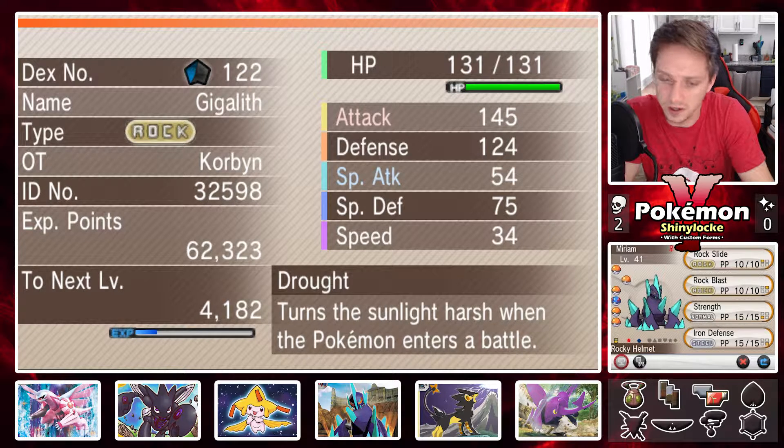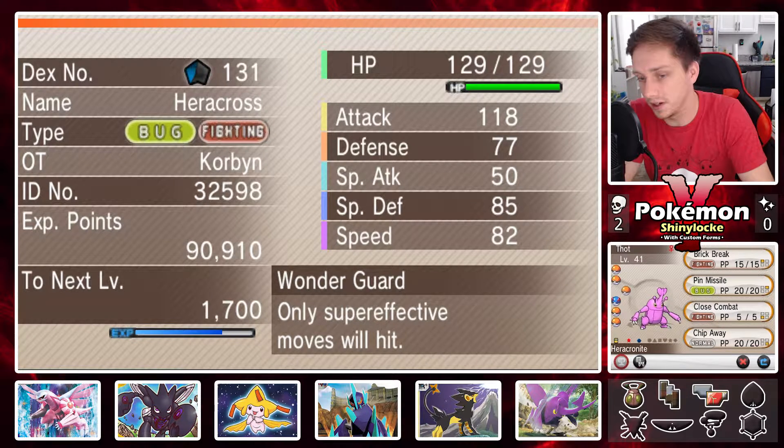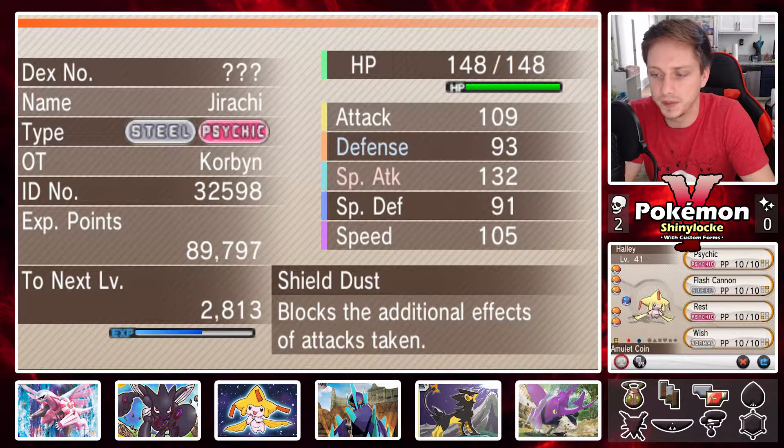Miriam is one of our bulkiest Pokemon with the Drought ability, so it definitely helps with water types but makes grass types a little bit scary if they have Solar Beam. Next up we have Thought the Heracross with Brick Break, Pin Missile, Close Combat, and Chip Away with the Wonder Guard ability. When it mega evolves it gets Download, so that's really fun — crazy attack stat, neutral nature, very good Pokemon.